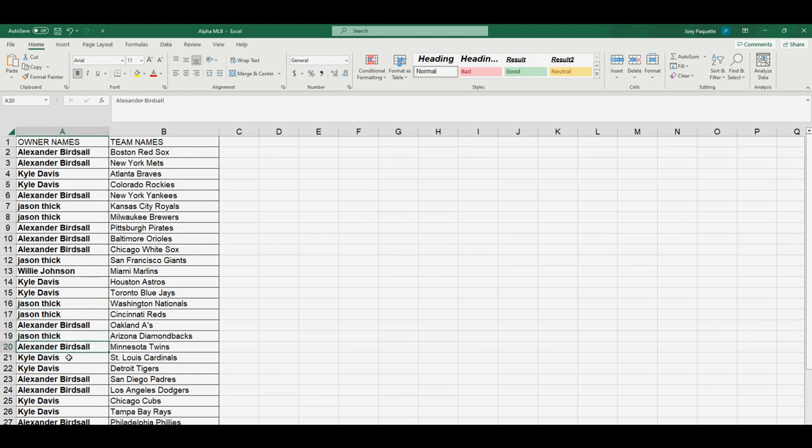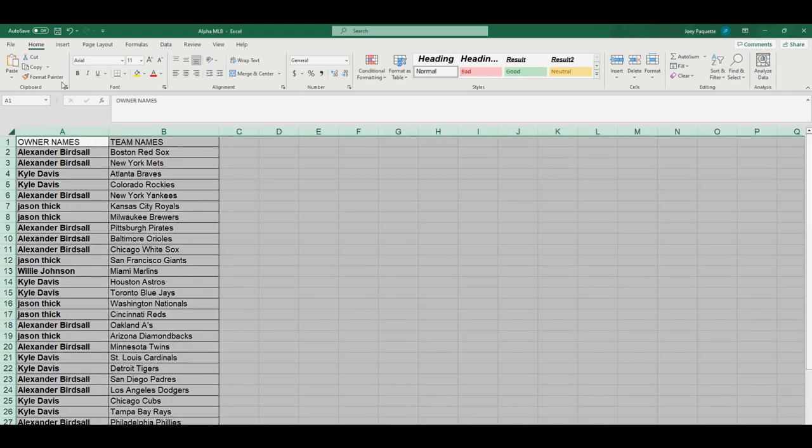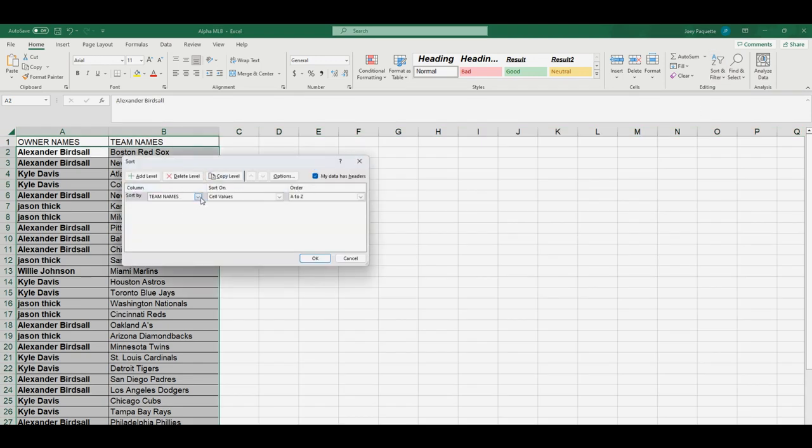Jason T — Diamondbacks. Birdman — Twins. Kyle — Cards, Tigers. Birdman — Padres, Dodgers. Kyle — Cubs, Rays. Birdman — Phillies. Kyle — Rangers, Mariners. Birdman — Guardians. Willie, you got the Angels. All right, so let's alphabetize these.